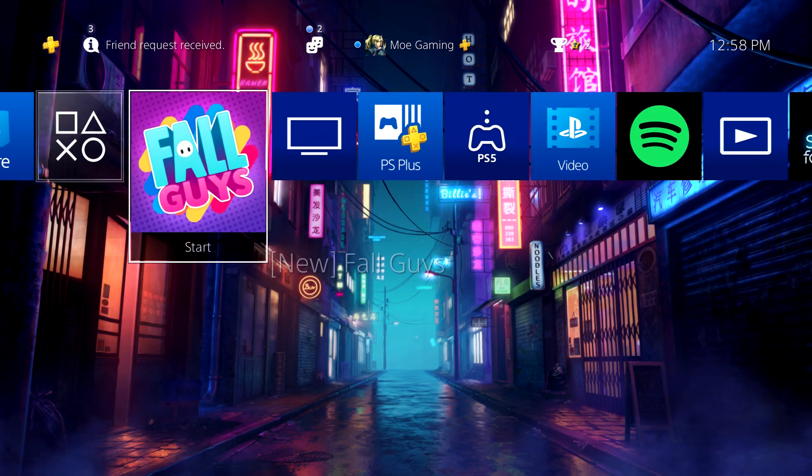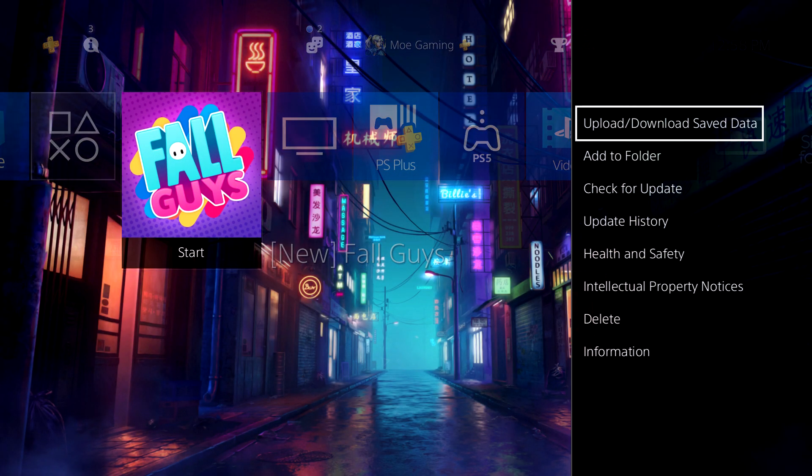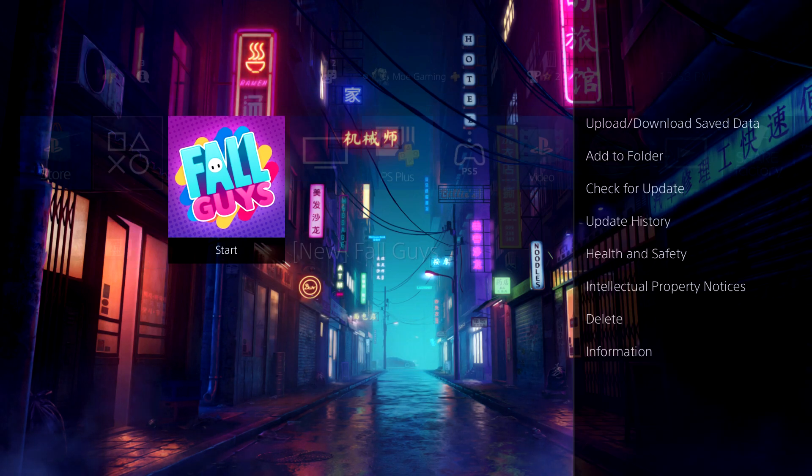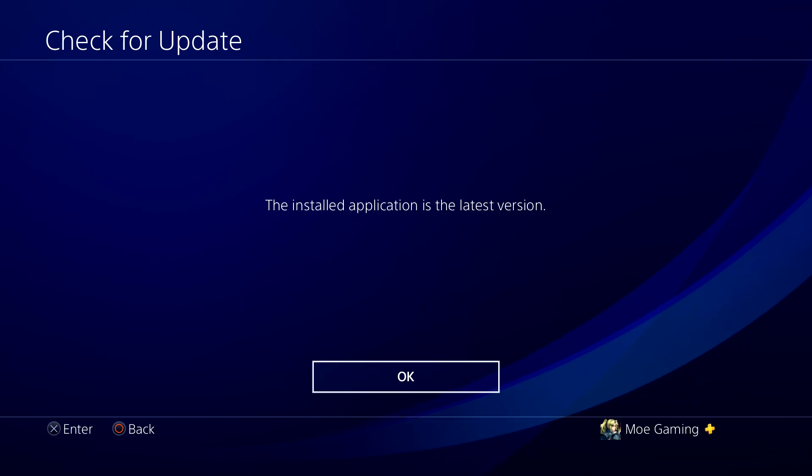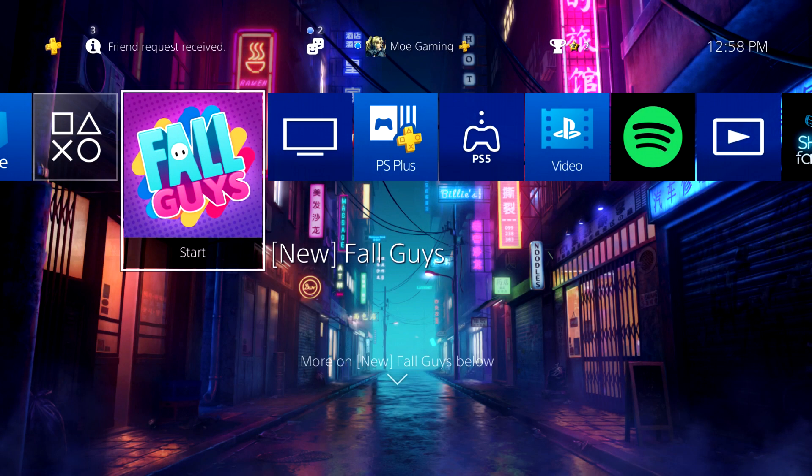One of the first things you can do, which you may have tried but a lot of folks actually don't, is go into the settings of the game and do 'Check for Update.' It's possible there's an update that ends up fixing it for you, so you might want to do that and have the game at its latest update.